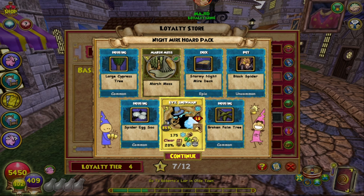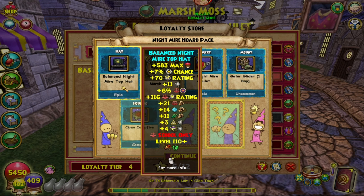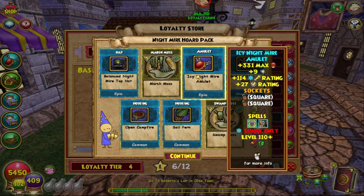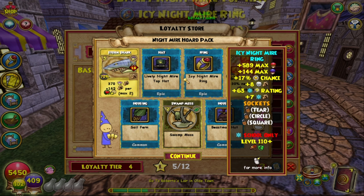Basically trash — I got a deck that's worthless. It doesn't have a triangle on it, so it means nothing. Got a hat for balance. Got an amulet for ice — that's nine universal resist. Holy shit, that's not bad. If I ever bother to start playing on my ice again, that'll be good. And then what's the last one? Looks like a hat and a ring. Nothing for myth.